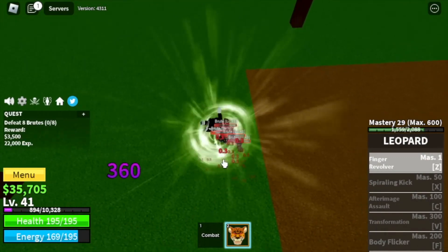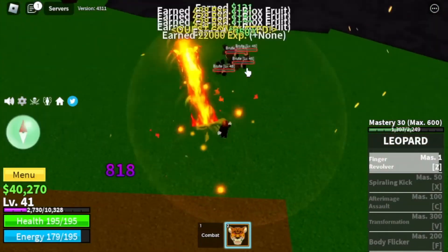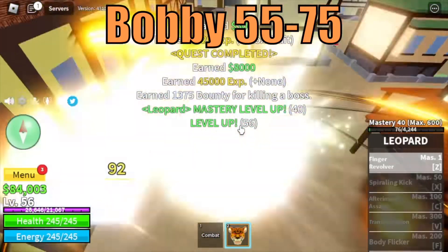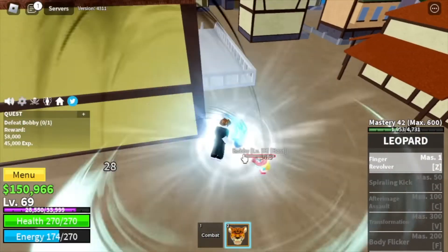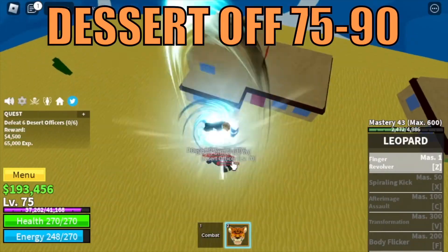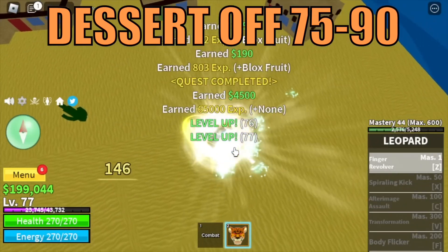There is no high ground here, so go back to basics — lure, use your Z skill, and defeat them. At level 55, you can start defeating Bobby until you reach level 75. After that, the next island is the Desert. Target mob is the Desert Officers until you reach level 90.